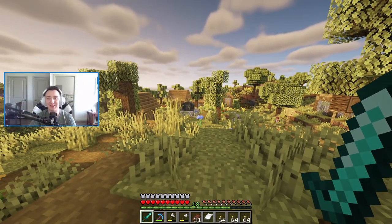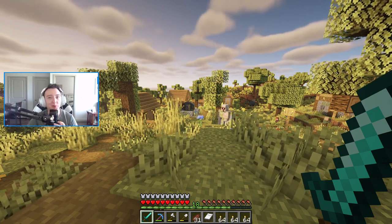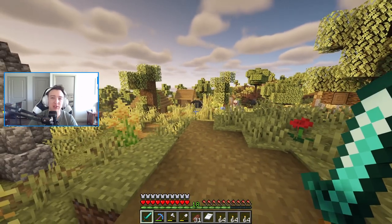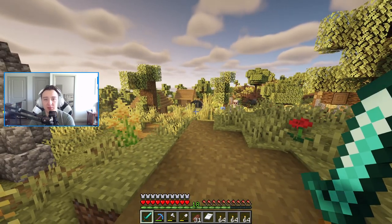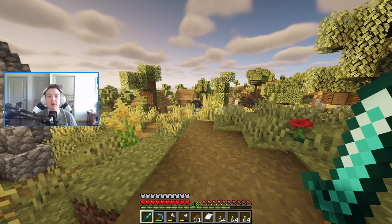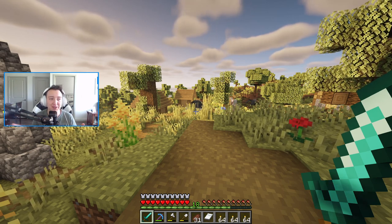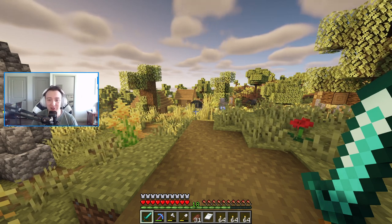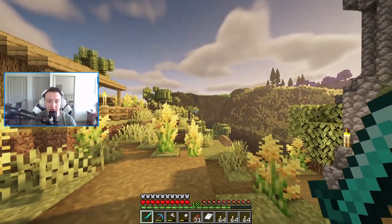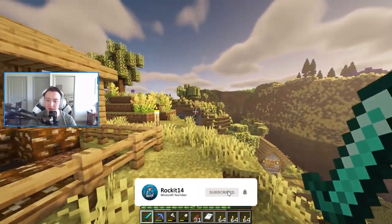Hey everyone, welcome back. We just found a village. I ended the last episode saying I was going to build a sugarcane farm and find some villagers, but I decided to switch some priorities up. We have found some villagers, but we're not going to capture them and bring them back to our base — we're actually going to use this as an outpost that we can travel to. This is many, many blocks away from our home base, and I've done that on purpose.